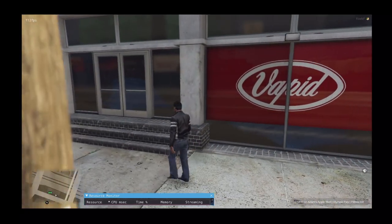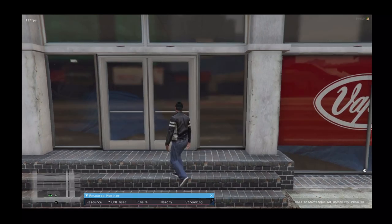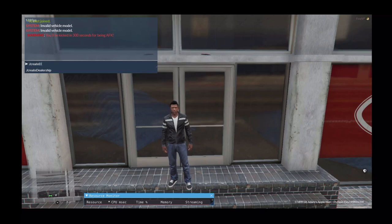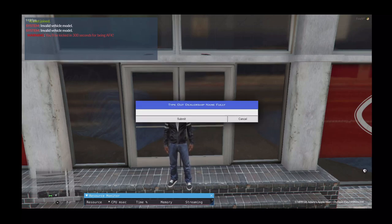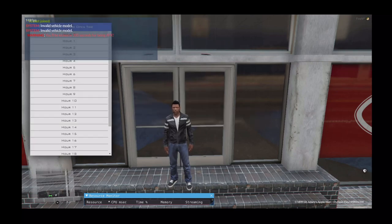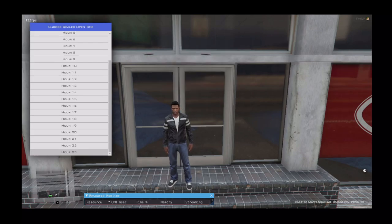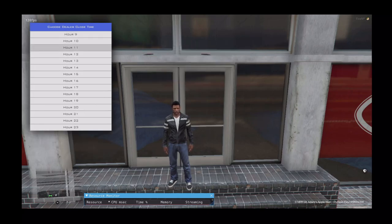We're going to go ahead and do create dealership here. We're going to do a dealership of everything. You get to set the open and close time — it's based on a 24-hour system. Hour zero is midnight, and hour 23 is 11 o'clock at night. We're going to do like 8 a.m. for the open time.